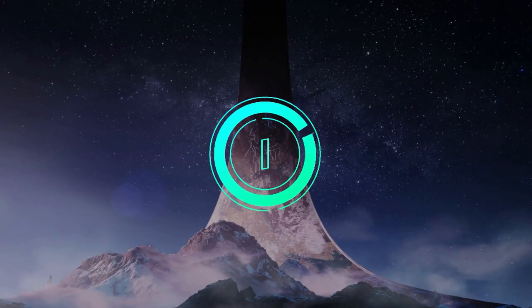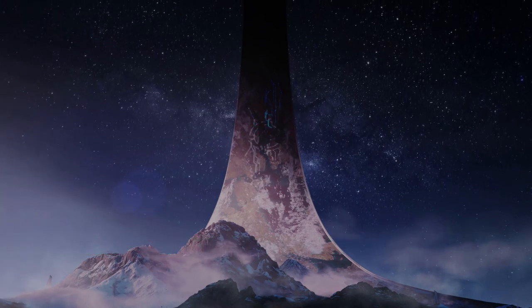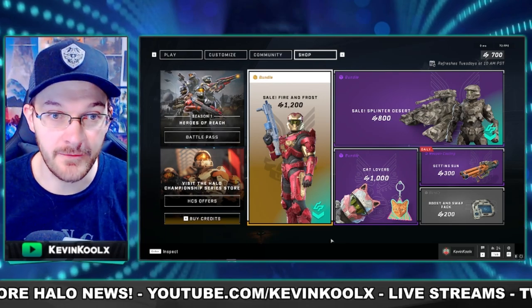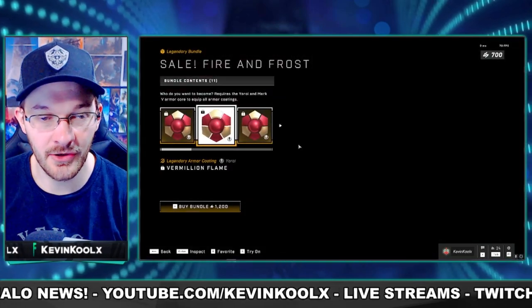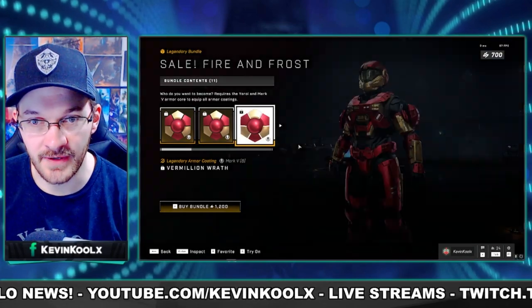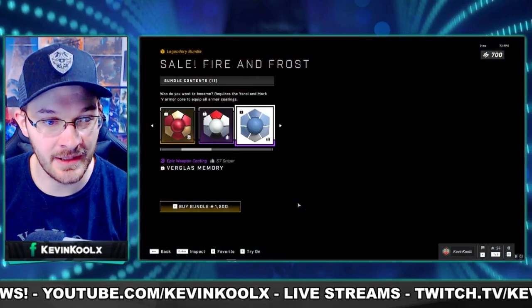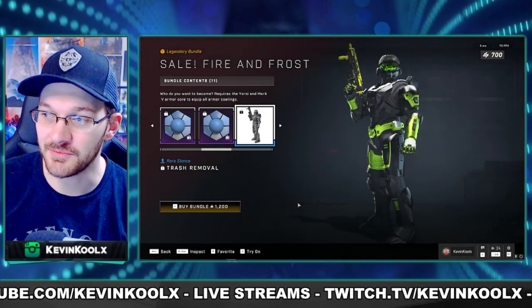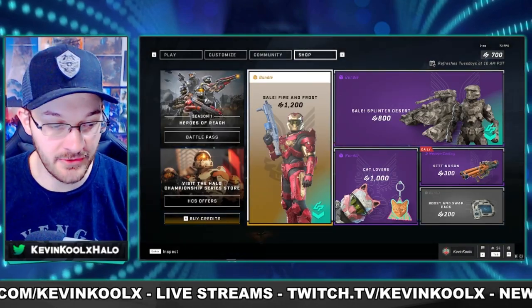For the final week of the shop here in Season One, we have some pretty good sales going on. We have the Fire and Frost coating, known as the Iron Man coating, which comes for your Mark 7, your Roy, and your Mark 5B. You also get the Snow Whisper coating for your assault rifle, some blue coatings for your sniper rifle and Bulldog, a Bulldog stance, and sword emblems — all for 1200 credits, down from 2000.